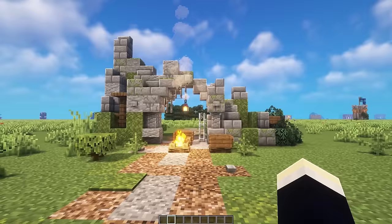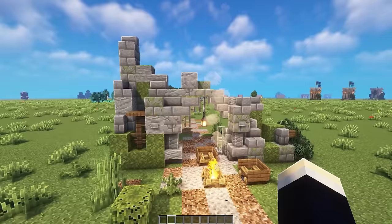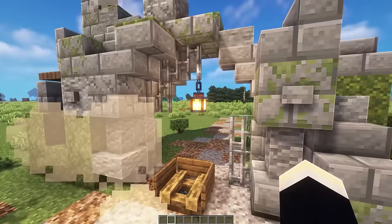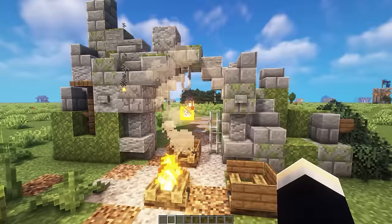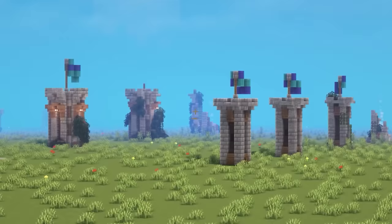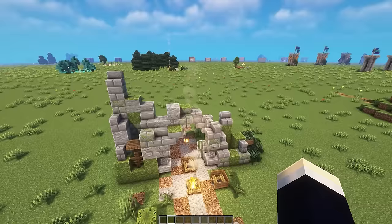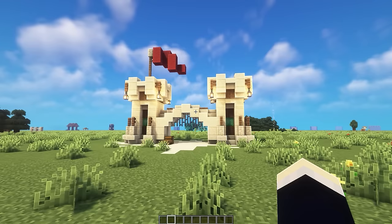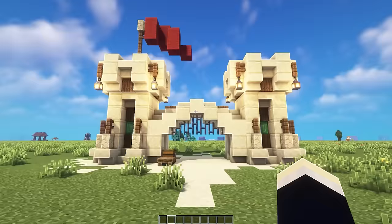The next gate would be great for a ruined town entrance. What would have been towers on either side are now just ruins, and in the center is the actual gate entrance where the drawbridge mechanism would be. A little camp has been added nearby as if people have moved into the ruined structure and are living there — a nice touch that adds storytelling to ruined builds.